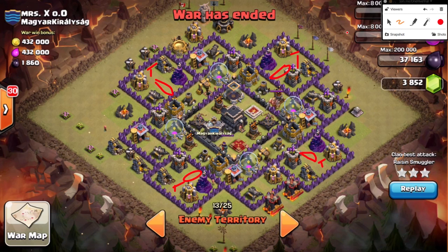This base is actually three-starred by Raisin, who decides to HoloWeeWee it. Jake, what would your initial thoughts be tackling this base? After identifying tesla and bomb locations, the one critique I'd give Raisin is that she didn't bring barbs to trigger the teslas first. If you're sending balloons in and a tesla pops, your balloons hesitate — that moment can cost you. I'd drop a barb on each compartment to trigger all four teslas so they're exposed.